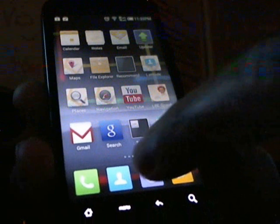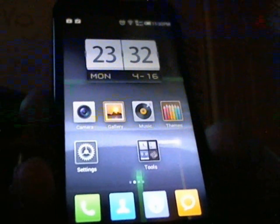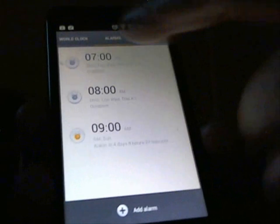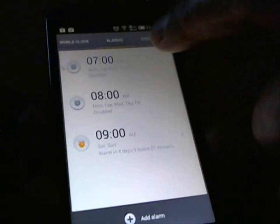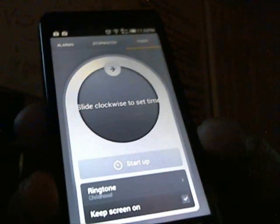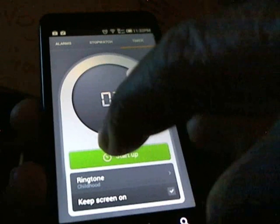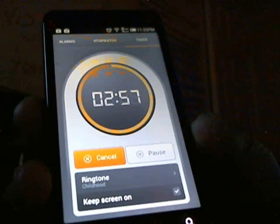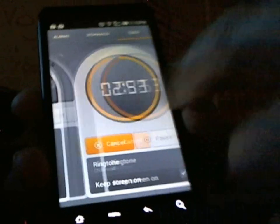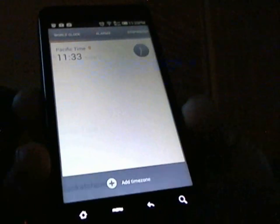It's got that soft feel on the clock. I have the transition on slow. You can see we're in the alarm tab, then we have the stopwatch. You can also have the timer — just slide the clock and start it. When it's done you can pick any ringtone to match with it. Then there's the world clock where you can add time zones.